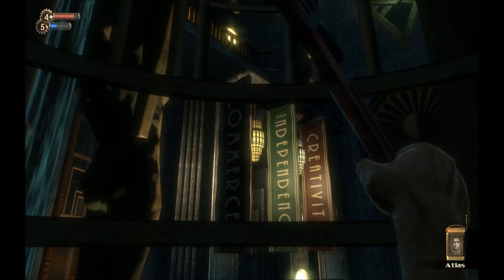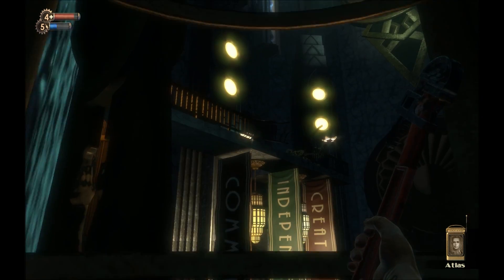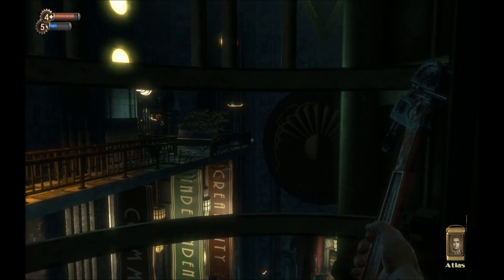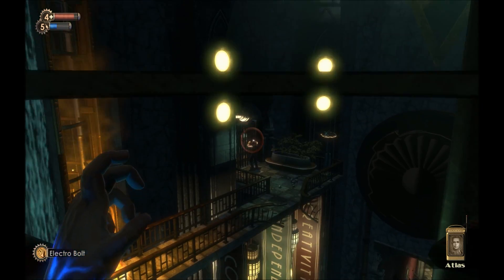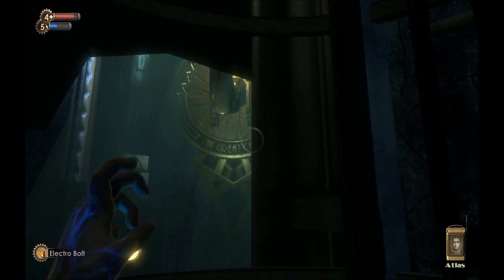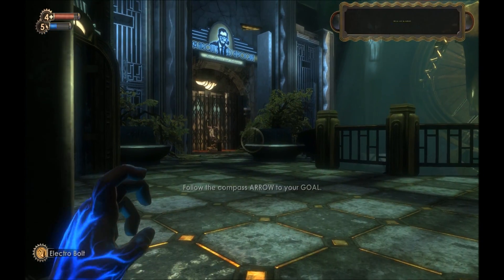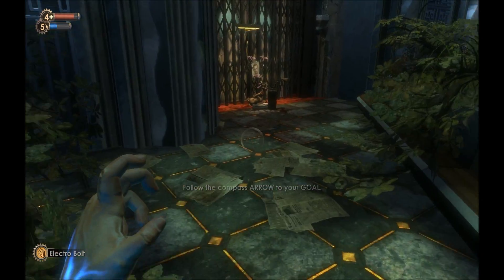Listen, I've got a family. I need to get them out of here. But the splicers have cut me off from them. If you can reach them in Neptune's Bounty, then maybe, just maybe. I know you must feel like the unluckiest man in the world right now, but you're the only hope I'll ever see my wife and child again. Go to Neptune's Bounty, find my family, please. Such a touching story. I will do my best for you, Atlas.